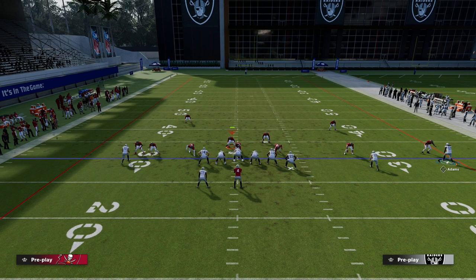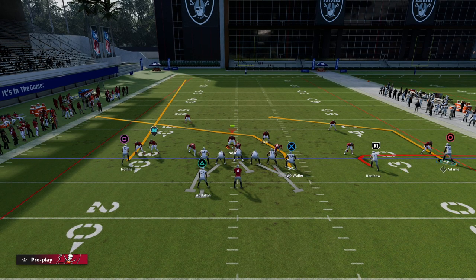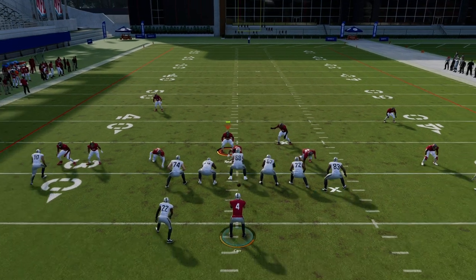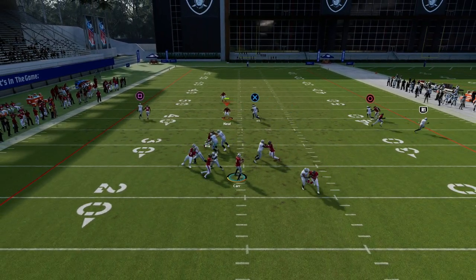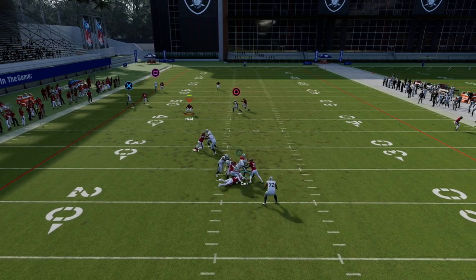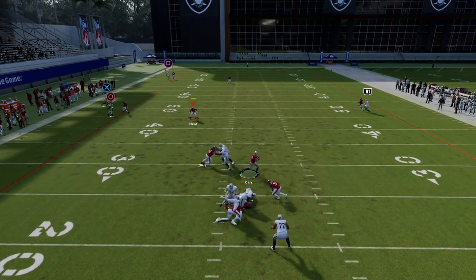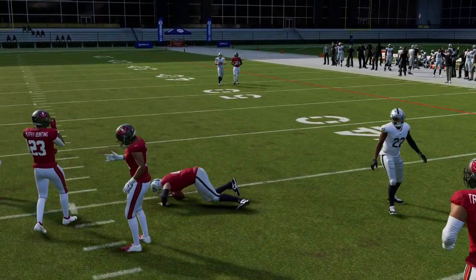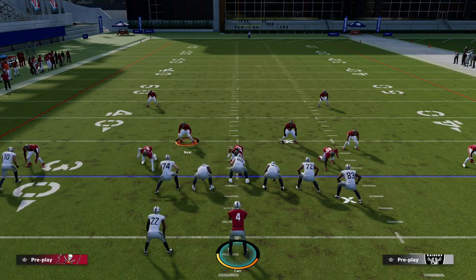What we can also do is use a motion slant to Devontae Adams if we wanted to, or leave him on this little angled post, or put him on a smart rod end. You can kind of do several different things with this guy. What you'll see is this tight end apprentice crosser is really open against man to man. As long as we have a quick second in the pocket, that tight end apprentice crosser is going to get open.